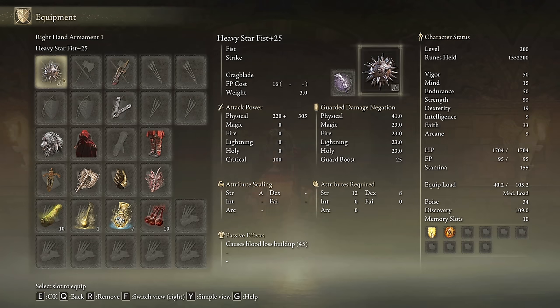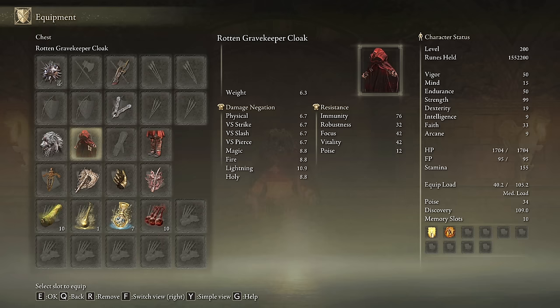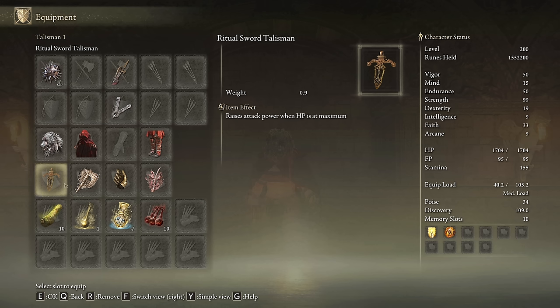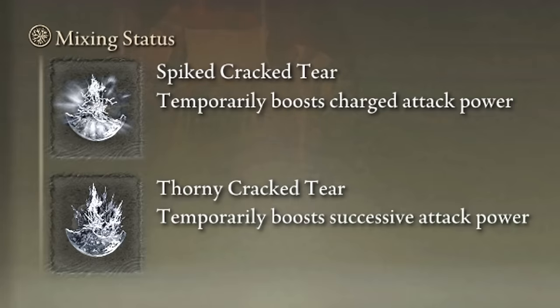We need the Star Fists on plus 25 with the Cragblade Ash of War on the Heavy affinity and any seal will be fine to cast our buffs. If you want, you can use the Commander's Standard as your aura buff, because with this weapon almost every fight is going to be short. I'm wearing the Ronin set with the Black Bolt Mask — that's why I named this build the Psycho Fighter. The most effective talismans for this build are the Ritual Sword Talisman, the Axe Talisman, the Millicent's Prosthesis and the Rotten Winged Sword Insignia. In our Flask of Wondrous Physick we will use the Thorny Cracked Tear and the Spiked Cracked Tear — this combo is nasty.